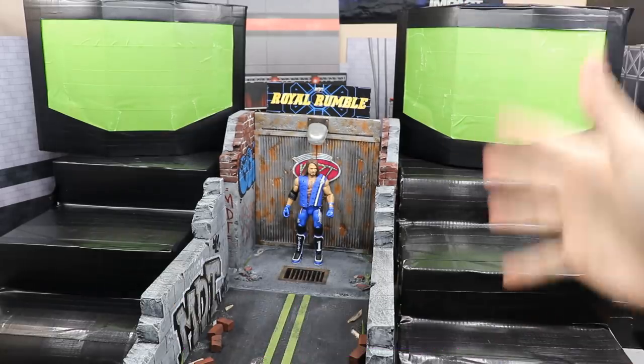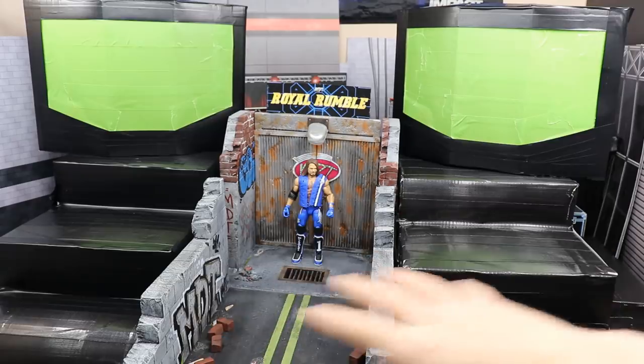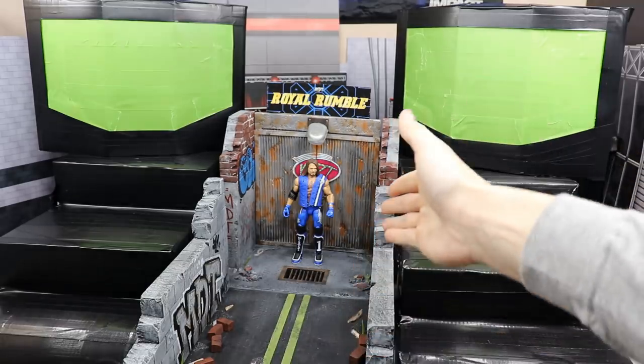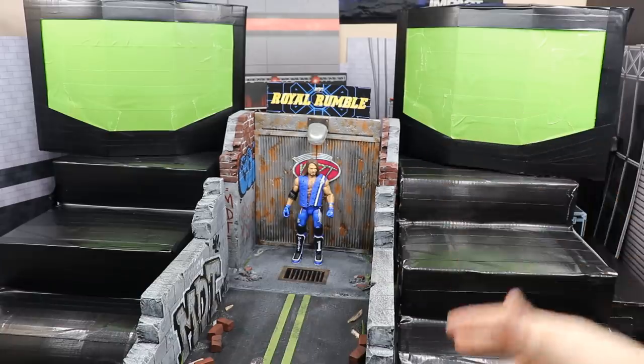I said you can't just have this big thing sitting in the middle - we've got to add to it. So we now have two little grandstands on either side of the official stage, which is the entrance way. Right here is the ramp or aisle way - the road to My Damn Nation, the official road that goes from the MDT Royal Rumble symbol all the way to My Damn Nation, which is our WrestleMania.